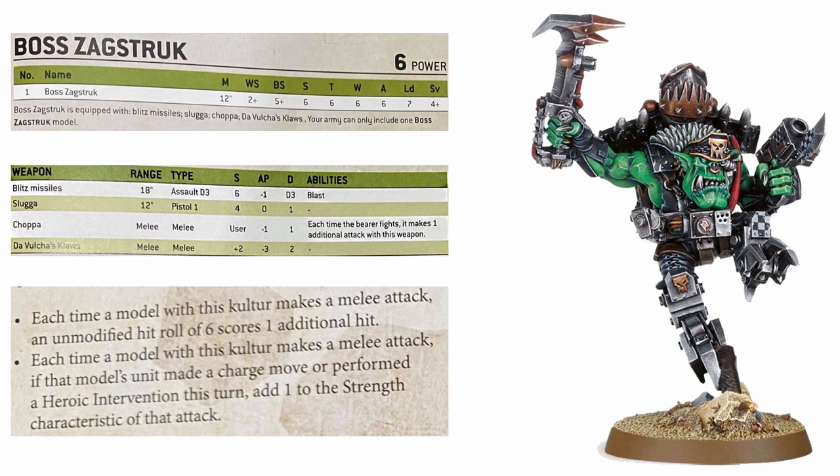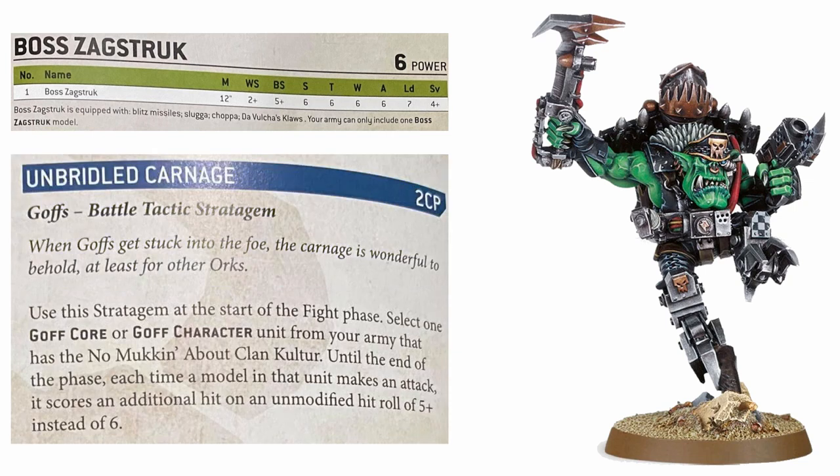He also has a Chopper granting him one more final attack. On Zagstruck this Chopper is swinging at strength 7 on the charge with -1 AP, so it's essentially an extra 1 damage autocannon shot as a bonus attack. All told with a WAG up, Zagstruck can potentially do a total of 14 strength 9, -3 AP, 2 damage attacks and 2 strength 7, -1 AP, 1 damage attacks - which for a 110-point unit is genuinely some terrifying damage output.